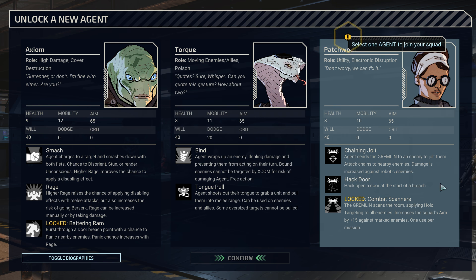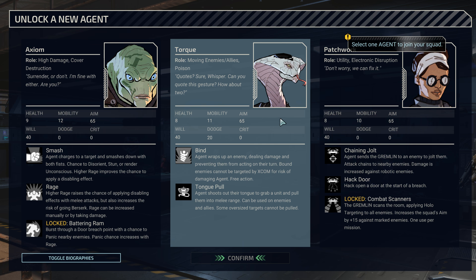Or Patchwork — what's your deal? You have a Gremlin... ah, you're the attack hacker. You hack stuff open, you can shock people. The attack chains to nearby enemies, and if this works like it did in XCOM 2, the jolt damage is guaranteed. It's very very nice to have a source of 100% guaranteed damage that you can use against people who are behind cover.